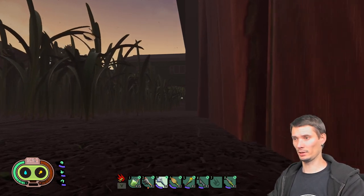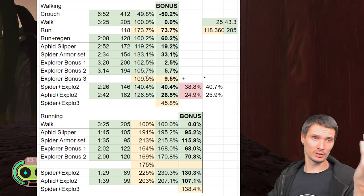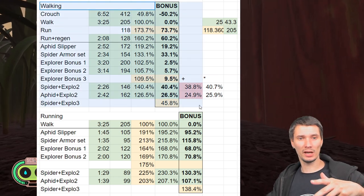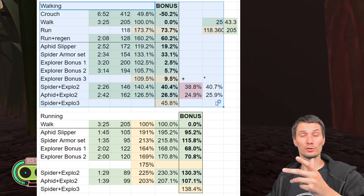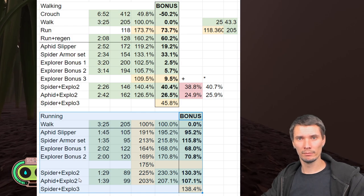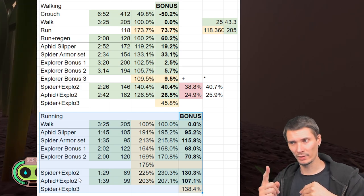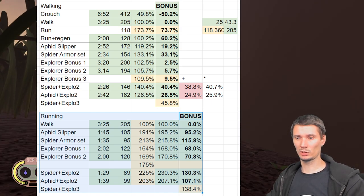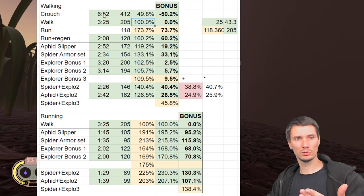I set myself to walking to confirm how long it takes. Now let's switch over to the results. There are two big tables: one is everything walking — so we can measure the pure numbers — and the other, which is more applicable to the real world, is whenever you run. You run, you run out of stamina in three seconds, come back, then you can run for another 25 seconds, and so on.